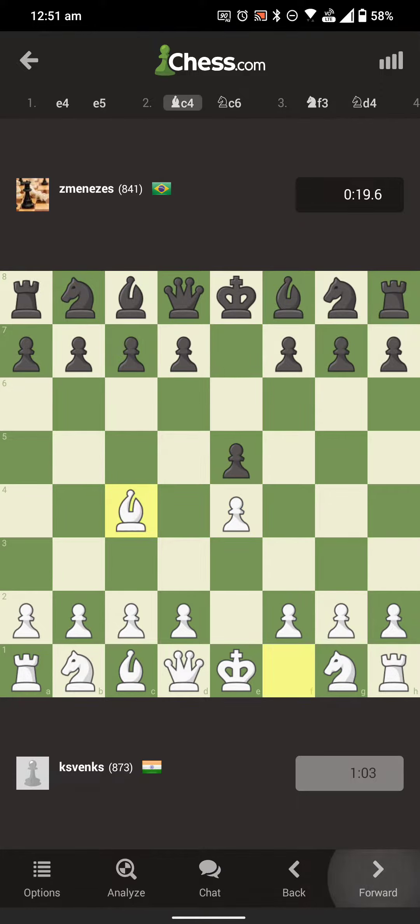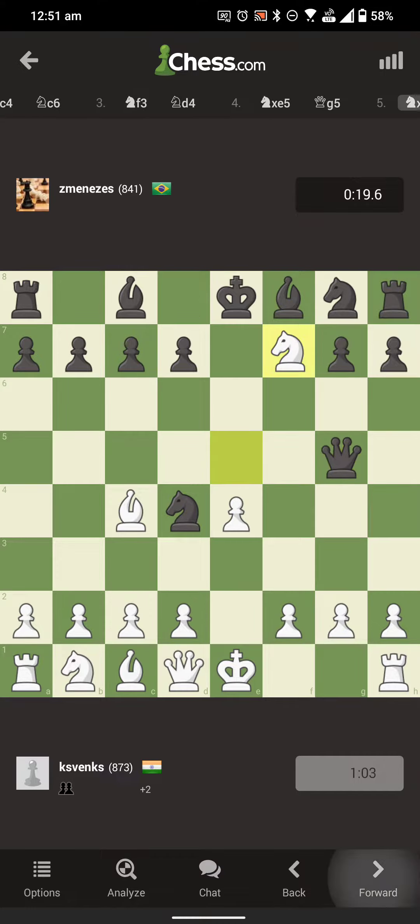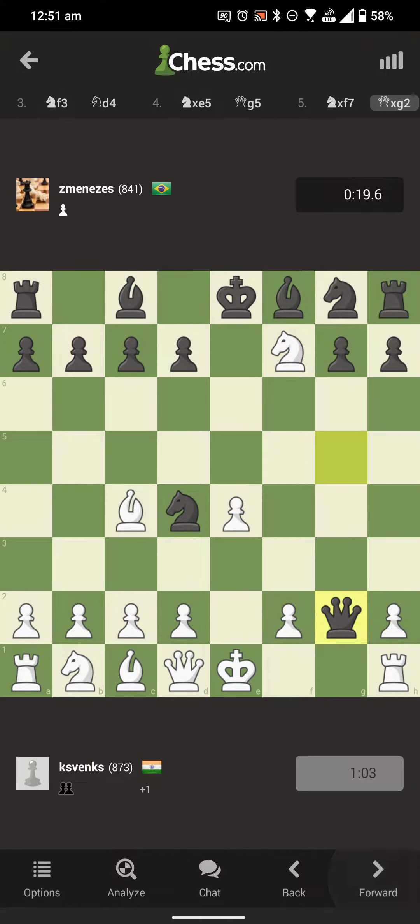It goes like this — pretty standard, I take the pawn. Promotes to Queen, so this is obvious. So here this is a key moment: if I try to save my rook now and bring my rook from H1 to F1,